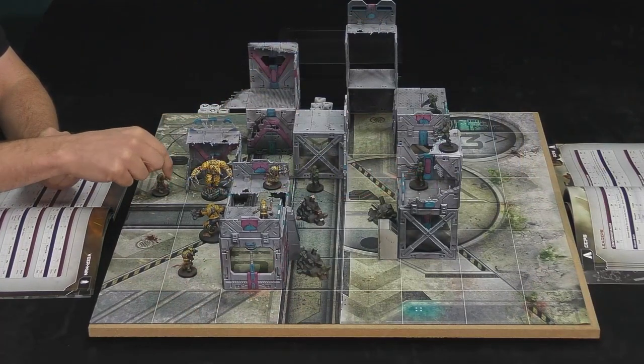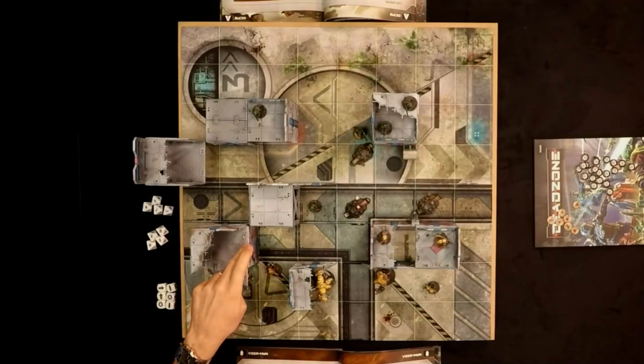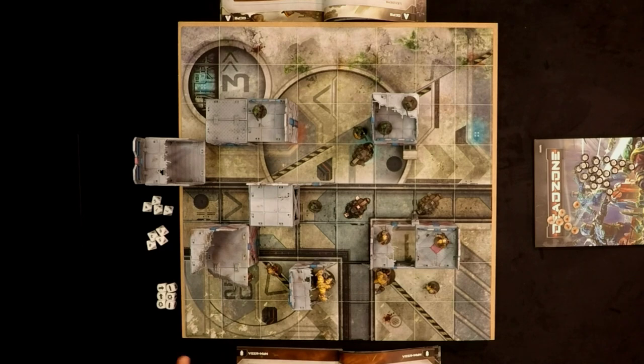That means I can actually go diagonal — one. And then because there's a solid bit of terrain here, I can actually scramble up that wall to get out of the way. So there'd be one to there, and I can go two diagonally. Because this side is open, I can squeeze in there.